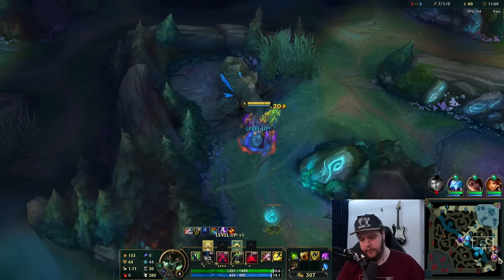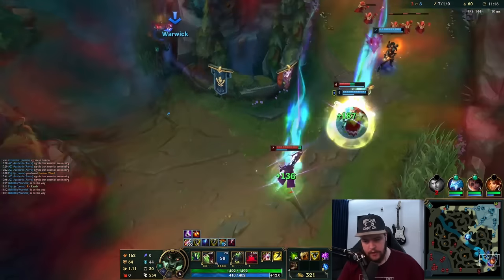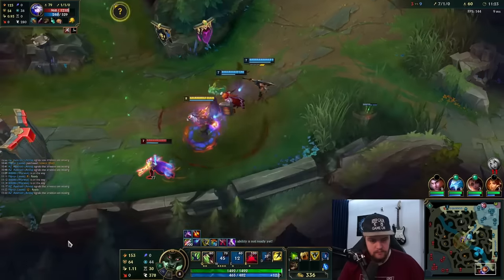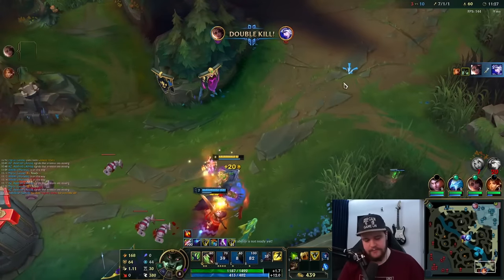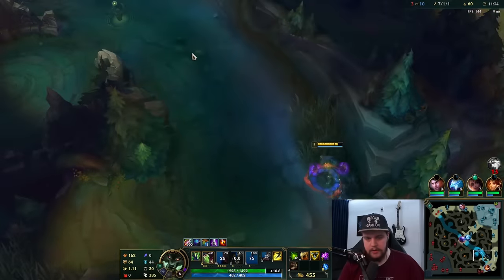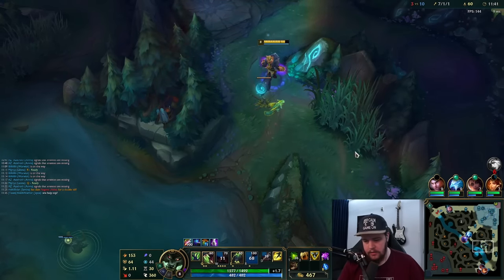Wait for my bot lane to be back and then we go for it. The W — activate. That guy's already dead so I don't have to worry about him. I didn't really want to ult for it, but I was hoping to get within E range. I should have smited slightly faster for the Nimbus Cloak speed up — that was a mistake. They overextended, which is good for me.